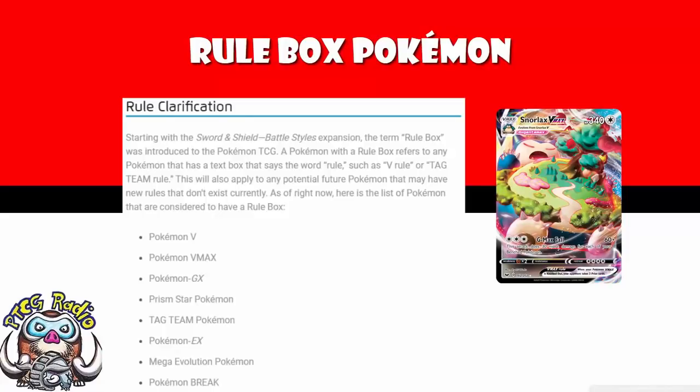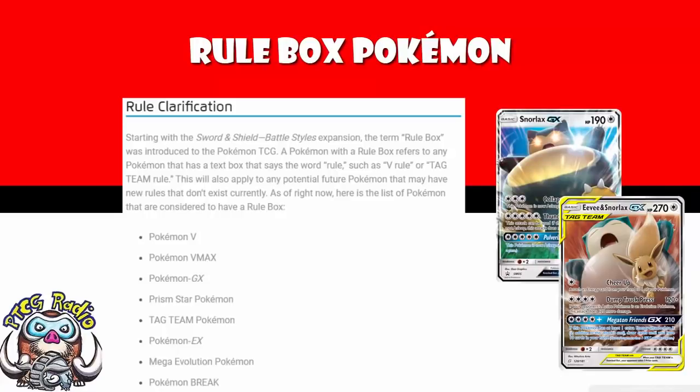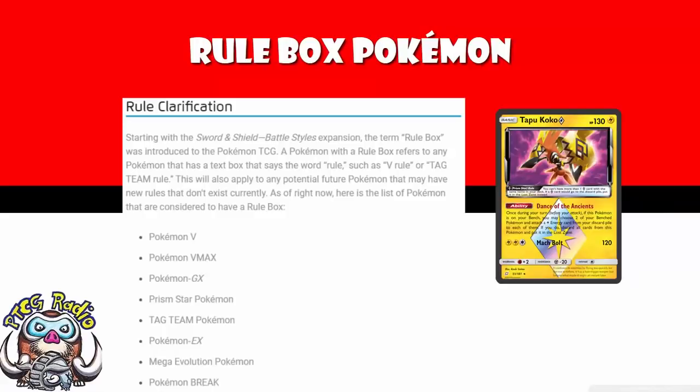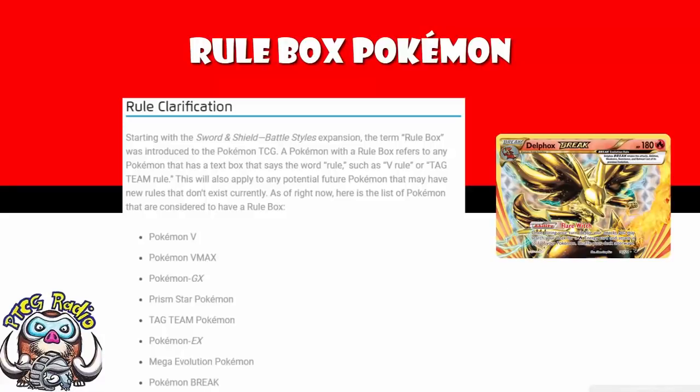A Pokémon with a rule box refers to any Pokémon that has a text box that says the word 'rule,' such as V-Rule or Tag Team Rule. This will also apply to any potential future Pokémon that may have new rules that don't exist currently. As of right now, here is the list of Pokémon that are considered to have a rule box: Pokémon V and Pokémon VMax, Pokémon GX and Tag Team Pokémon, Prism Star Pokémon, Pokémon EX, Mega Evolution Pokémon, and Pokémon Break.